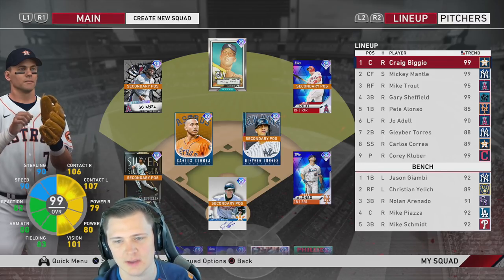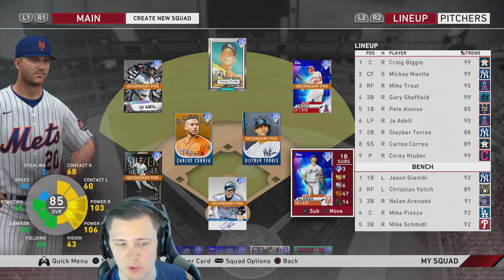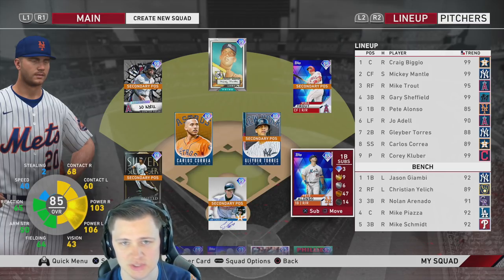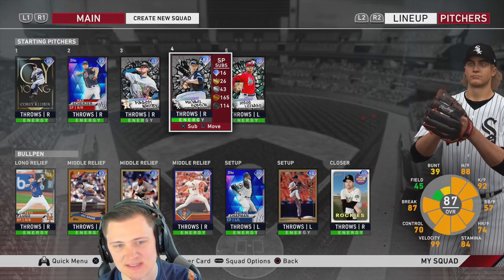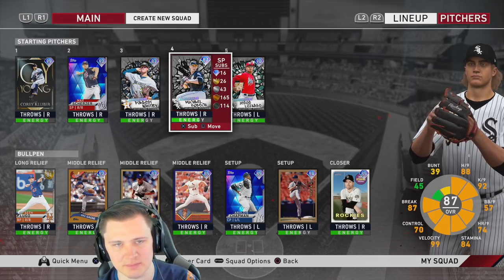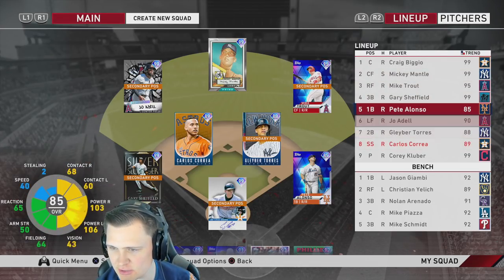For those who have already used Todd Helton, let me know in the comments — is he worth it? On higher difficulties where PCIs get smaller, you'll want more contact and sacrifice a little power. He's got a good swing like Lindor. Also, our second video today will be about Michael Kopech — his 102 outlier is a fun card to use, and I figured out a way to control pitchers who may not have the best control.